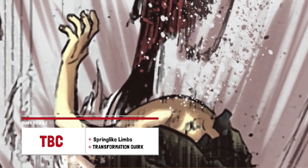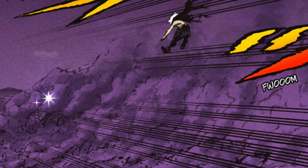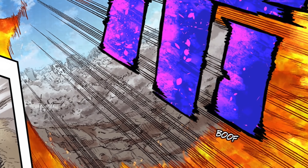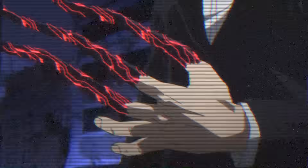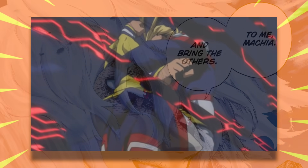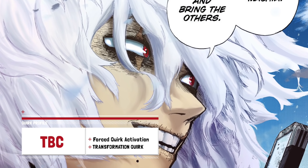Another quirk he almost definitely has is spring-like limbs, which is possibly what enabled him to jump super high and fast in recent chapters — likely a combination of spring-like limbs plus the multiple strength-enhancing quirks that All For One definitely had. All For One also loved to use the forced quirk activation quirk, which not only activates a person's power but can also throw enemies around or stab them. We haven't seen Shigaraki use this yet, but since he has the Search quirk — which was stolen most recently — he'd also have the quirks stolen before it, including forced quirk activation.